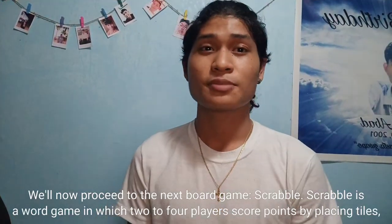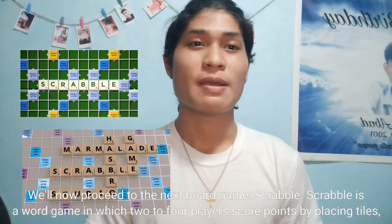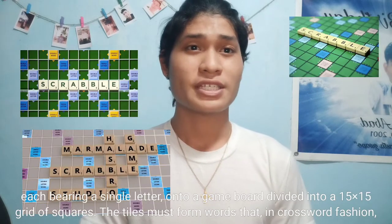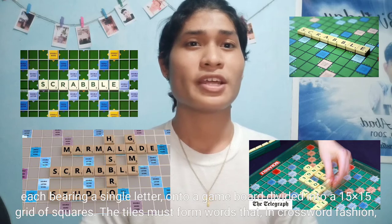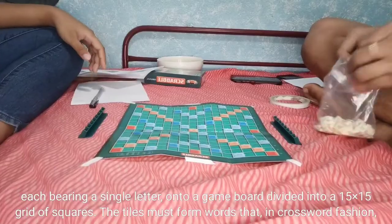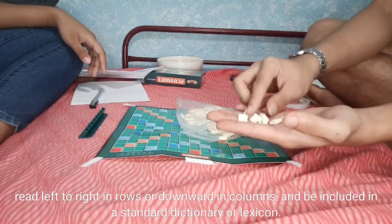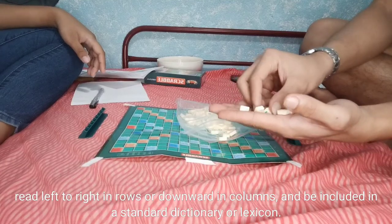We'll now proceed to the next word game, Scrabble. Scrabble is a word game in which 2 to 4 players score points by placing tiles, each bearing a single letter, onto a game board divided into a 15 by 15 grid of squares. The tiles must form words that link crossword fashion, read left to right in rows or downward in columns, and be included in a standard dictionary or lexicon.